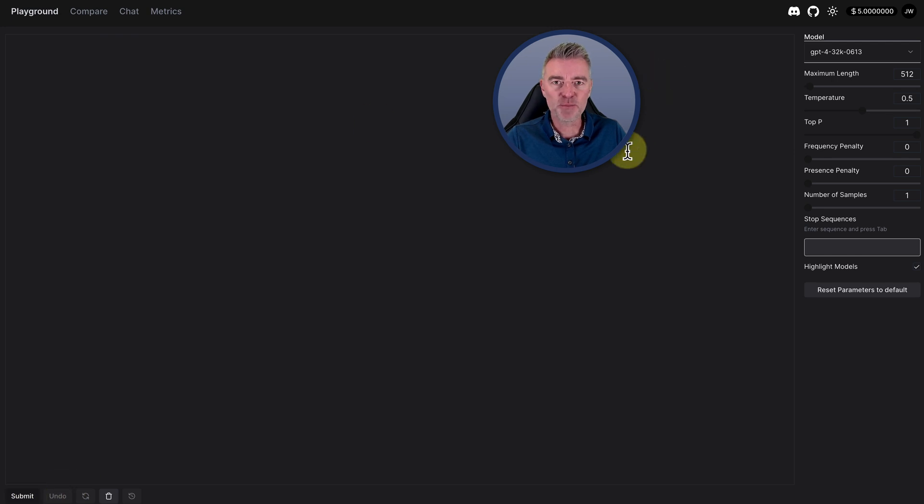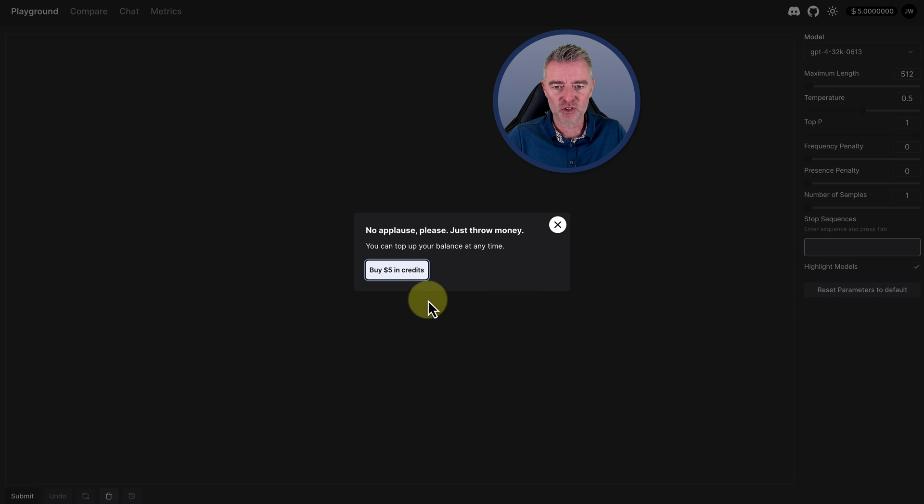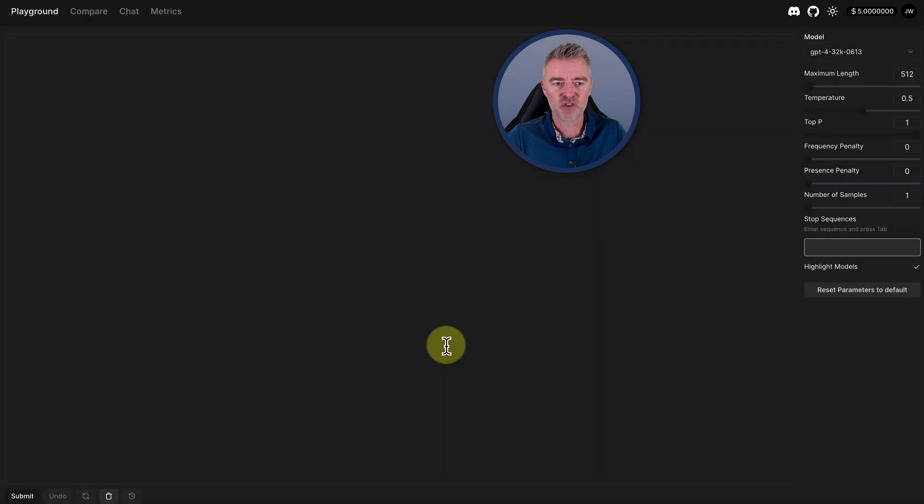You have to submit like five dollars — you can see I've done it already at the top there. Just five dollars to try it out, and then if you want to top it up, you can just literally click 'buy five dollars in credits.'